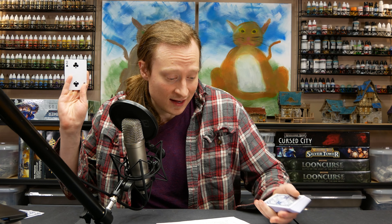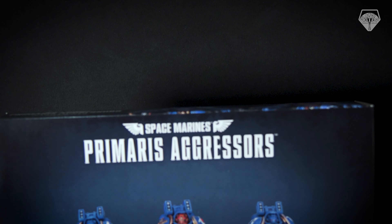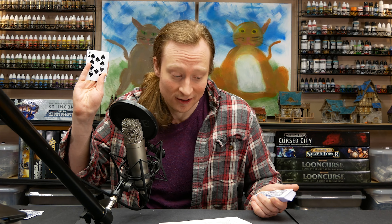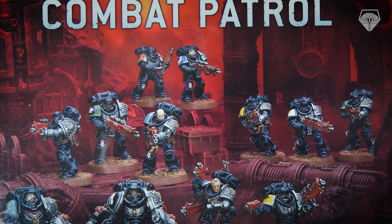The next thing that Wayne is going to be painting is two of clubs — that is an Aggressor squad. Next up, ten of clubs — that is an Intercessor squad.